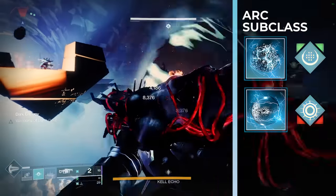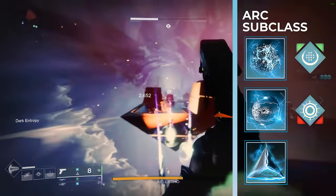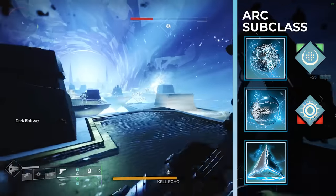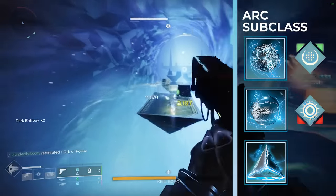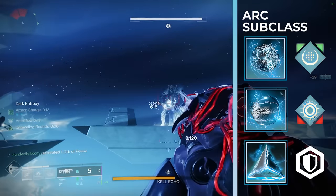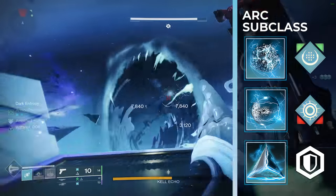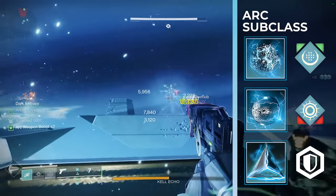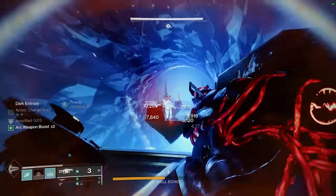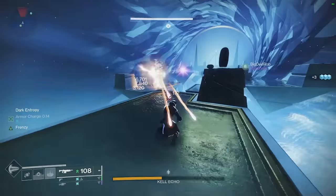The last fragment is spark of resistance: while surrounded by combatants you are more resistant to incoming damage. This is a 25% damage resistance bonus when three enemies are within 15 meters. In Horde mode this should be procced all the time, and paired with 100 resilience we have solid damage reduction on the arc warlock. Plus with your infinite healing rift you're always getting 40 HP per second back while providing arc souls for extra firepower and creating blinding and jolting explosions everywhere with your flashbang grenade.